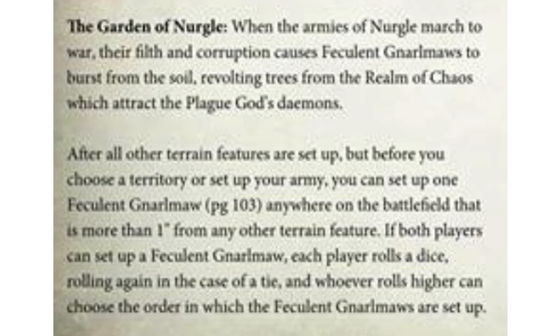This is basically the rules on the setup of it. You get 1 Feculent Narlmaw for free in your initial setup of the army. After you place all of the terrain, but before territories are chosen or an army is set up, you can set up 1 Feculent Narlmaw anywhere on the battlefield more than 1 inch from any other terrain feature. Very important: this happens before you choose which side of the table you're on or how the table is divided. You have to put this on the table without knowing where you're going to set up. Very important note — you don't want to get caught out with this in a tournament. That could be bad.